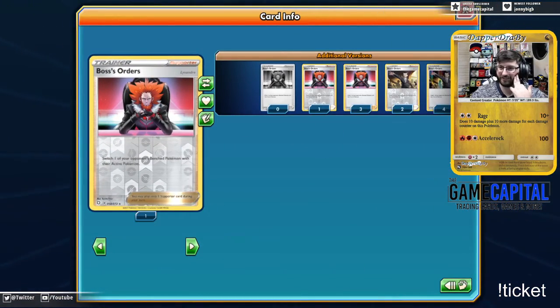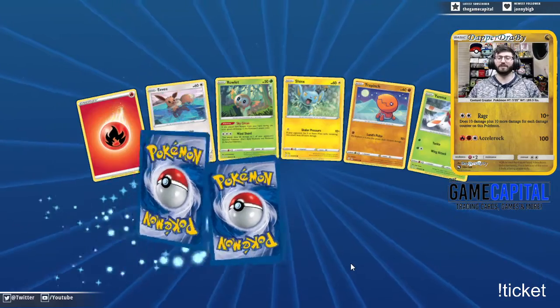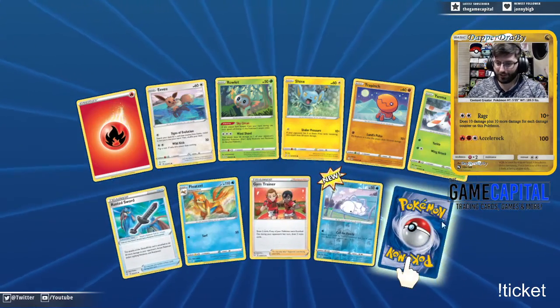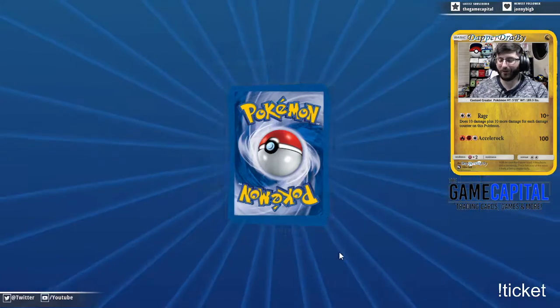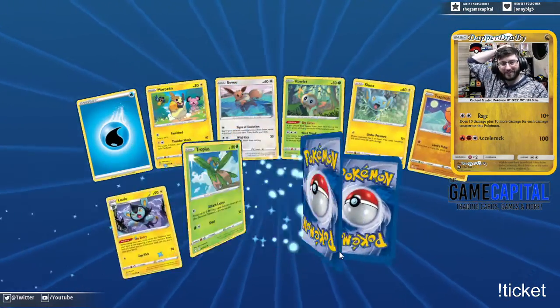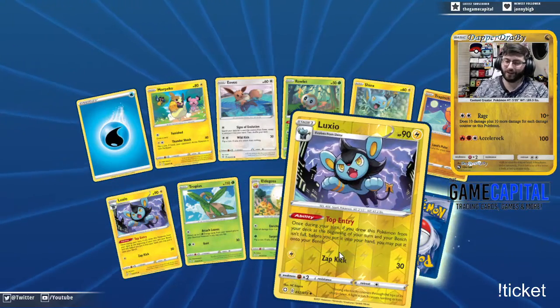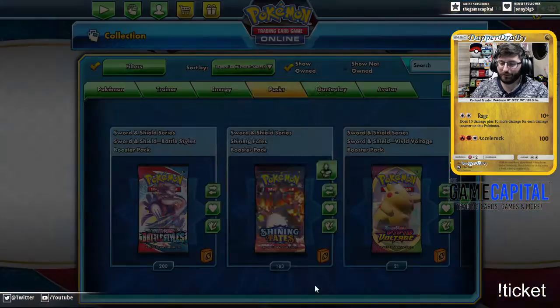Pretty much now. Four Lysander Boss's Orders — I don't even have to redeem the code for the Zacian Sword deck. Boss, you can chill out now. Unless you're a full art Boss's Order — which they did not include in this set for some reason. I'm good on the Boss's Orders.